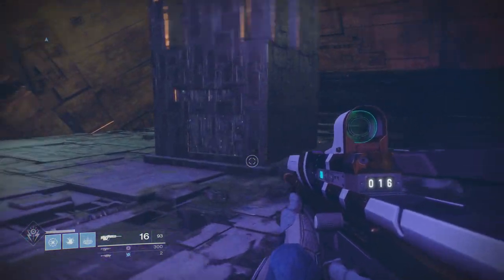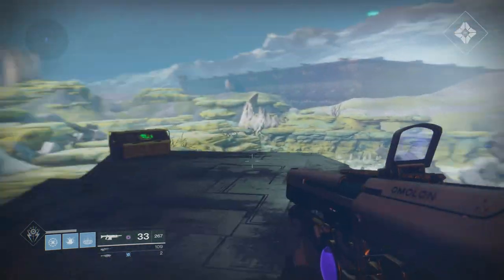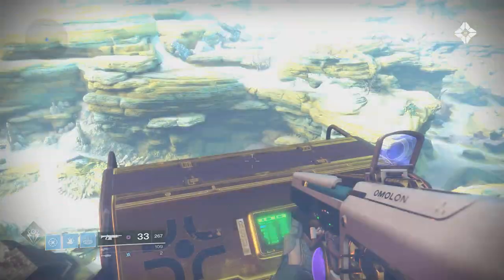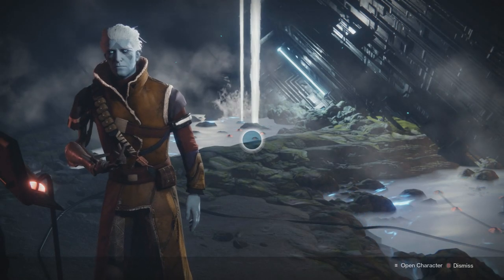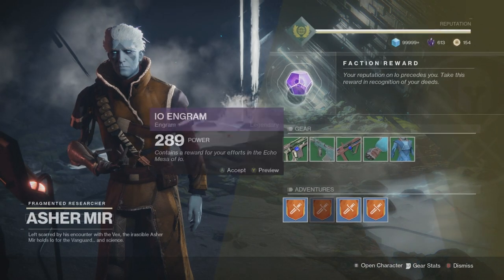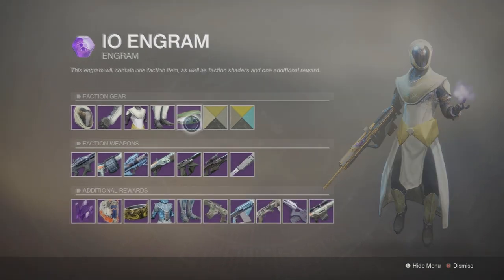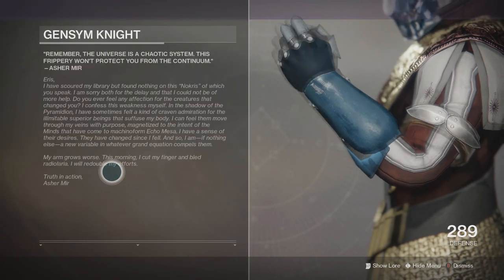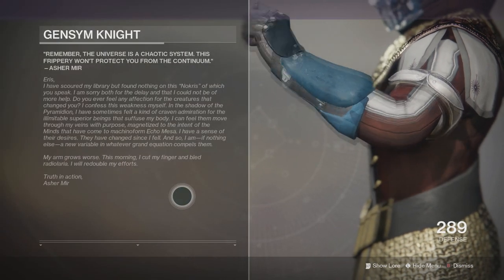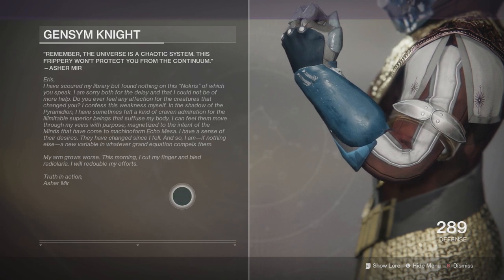I think it could be because of the whispers she hears in her head, but I'll get more into that in a minute. First, I want to show you where you can find this hidden lore in Destiny 2. If you go to IO and level up your reputation to get the IO engram from Asher, you can preview this engram. Within the preview, pull up the lore tab on the class item, and you'll notice a reply from Asher to Eris — that's how I know Eris was curious about Nokris.